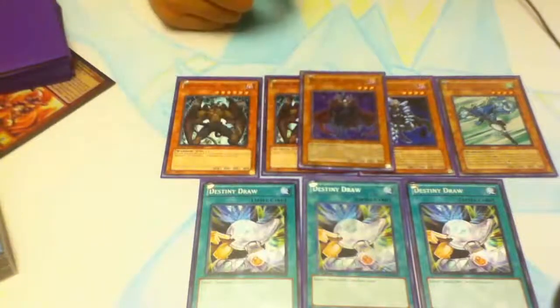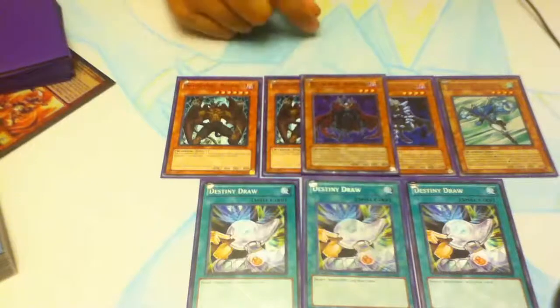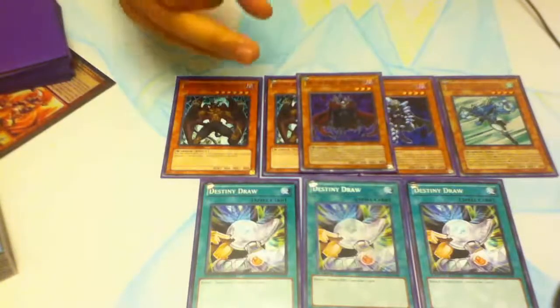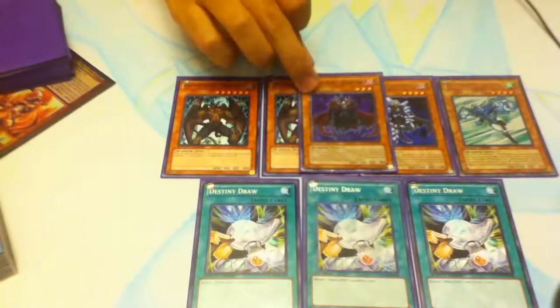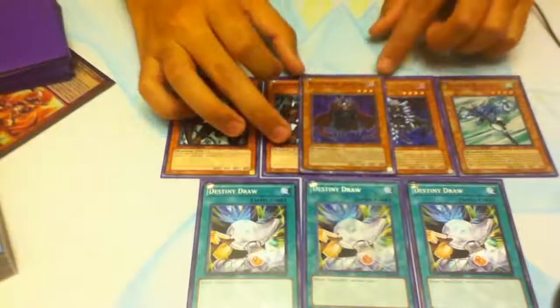As for how to properly use Doomlord, the number one thing you have to think about is that when you summon Doomlord, you have to accept the fact he's going to die. Not only that, you also have to think two turns ahead, because when you summon Doomlord, he only temporarily takes care of that threat. You have to prepare yourself: how am I going to get rid of that monster two turns from now? Also, when you use Doomlord's effect, you are giving your opponent recovery time because you can't attack that turn. So you have to be very careful when using Doomlord.